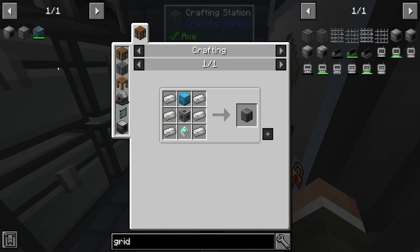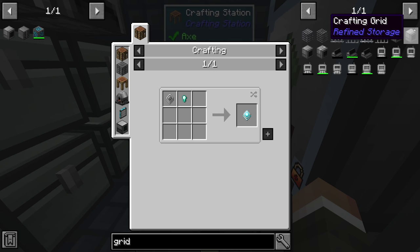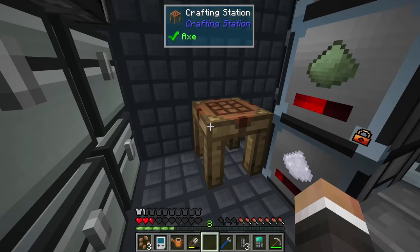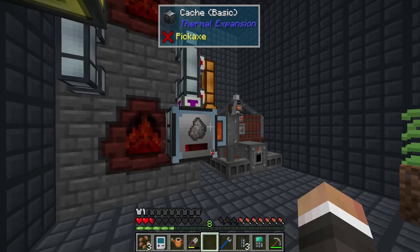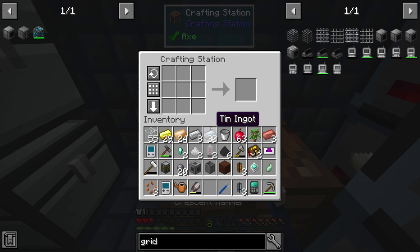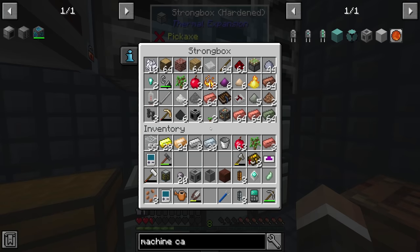So we need three diamond nuggets to complete the quest, plus a fourth to upgrade to a crafting grid. We'll need to process more hot graphite, but we set up the system at the start of this episode to produce more cold coke, so it shouldn't take too long to get that final diamond nugget — though it is a little annoying.